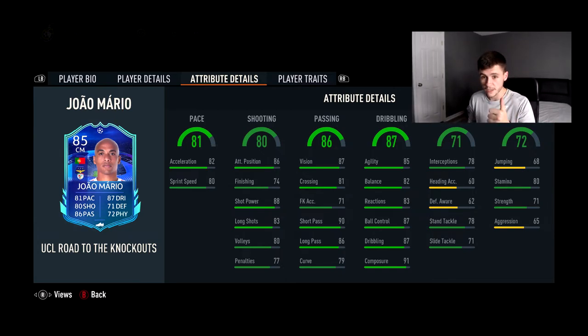His dribbling is 87 overall with 85 agility — very good for a center mid — 82 balance, 83 reactions, 87 ball control, 87 dribbling, and 91 composure. This card is fantastic looking at those passing and dribbling stats; it's honestly one of the best in the game at the moment.